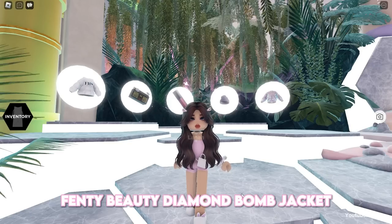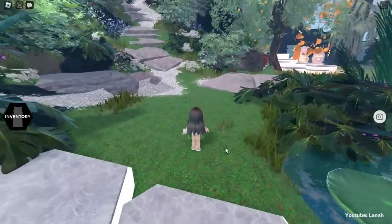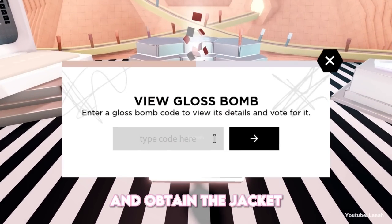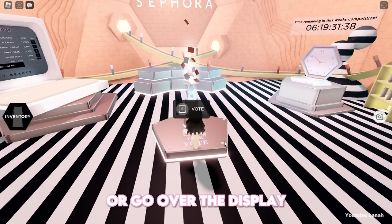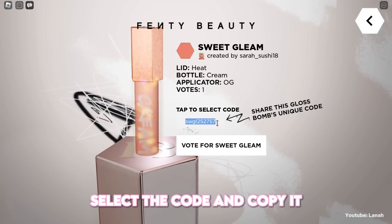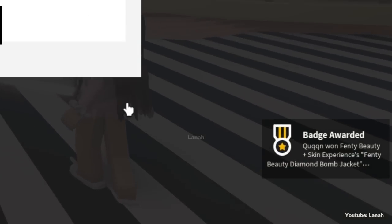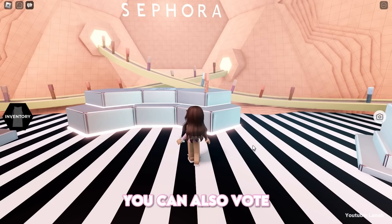To obtain the Fenty Beauty Diamond Bomb Jacket, you must vote for someone else's gloss bomb in the Sephora building. Cast your vote here. If you want to vote for me and obtain the jacket, use this code. Or go over the display and vote for the available gloss bombs. Click on the gloss bomb, select the code and copy it. When you vote, you will receive the badge and avatar item. You can also vote for anyone on the leaderboard.